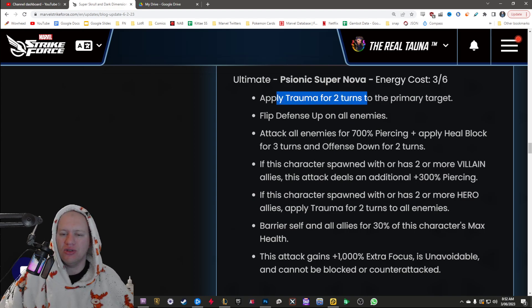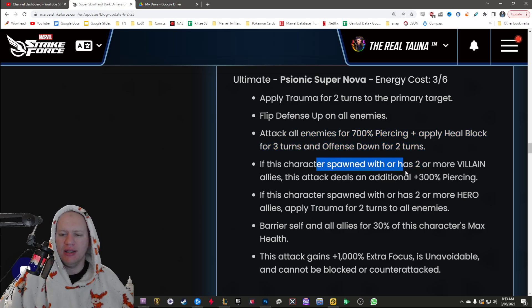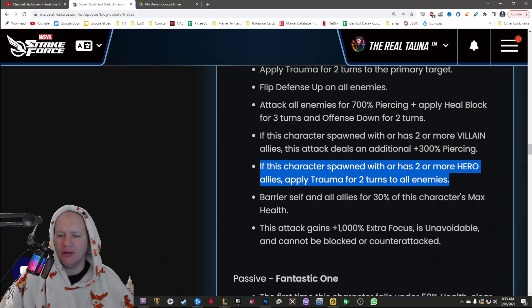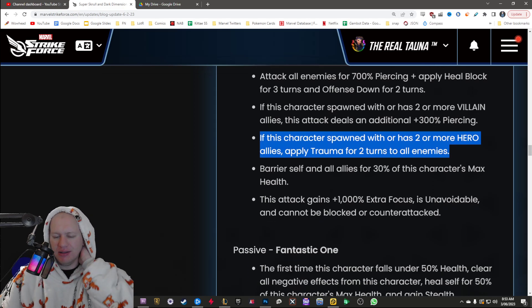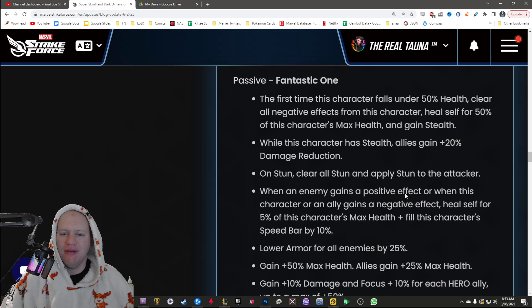His ultimate — he's going to apply trauma to just the primary target, interesting. Flip defense up, then attack all enemies, apply heal block and offense down. If he has two or more villains, he's going to do additional damage. If he's got two or more heroes, he's going to apply trauma for two turns to all enemies — so the trauma to all is reliant on having two or more heroes. Barrier himself and all allies for 30% max health, then gains a crazy amount of extra focus again.